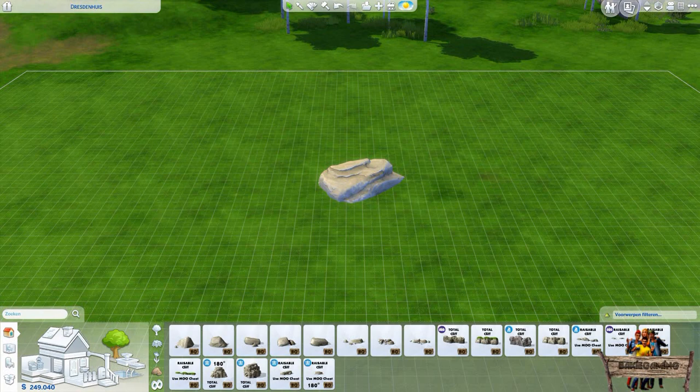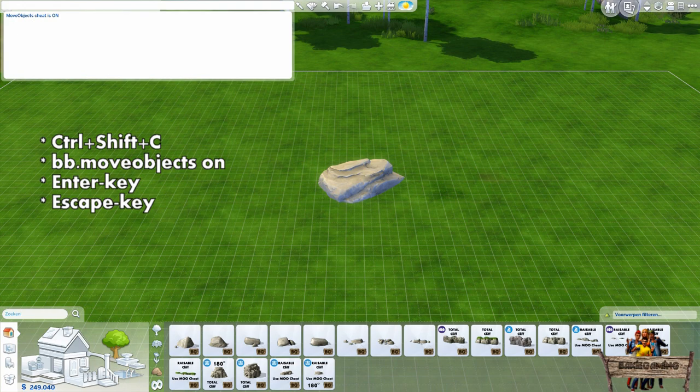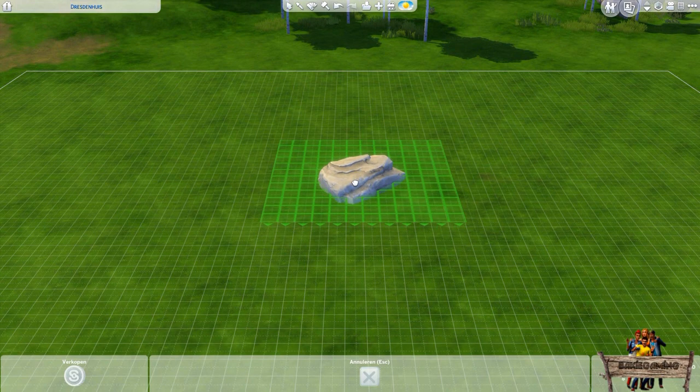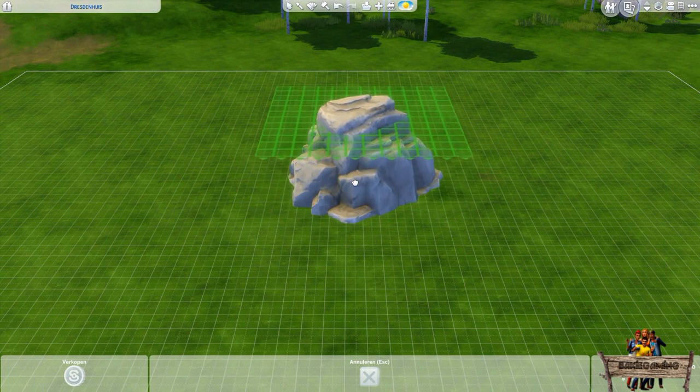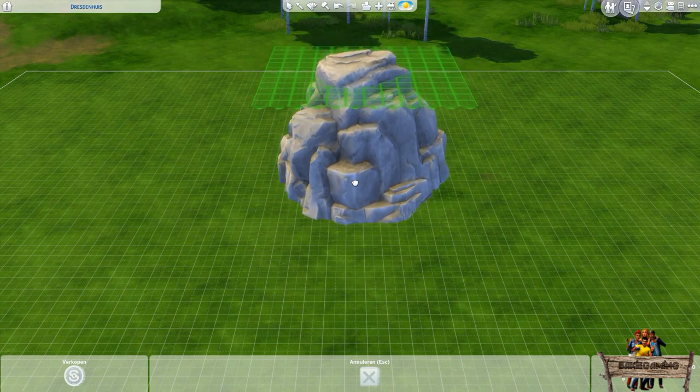To raise these rocks out of the ground you first need to activate the move objects cheat. To do this press Ctrl+Shift+C and type bb.moveobjects on into the cheat bar. Hit Enter to activate the code and hit the Escape key to close the cheat bar. Now select the rock and tap or hold the 9 key to raise the rock to the preferred height. If you want to lower it again, tap or hold the 0 key.